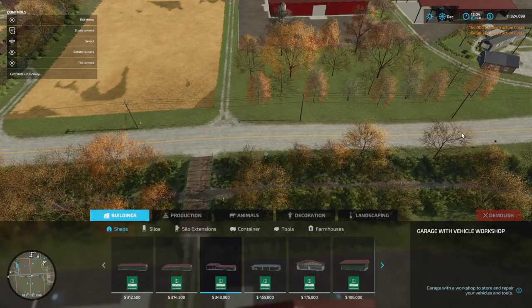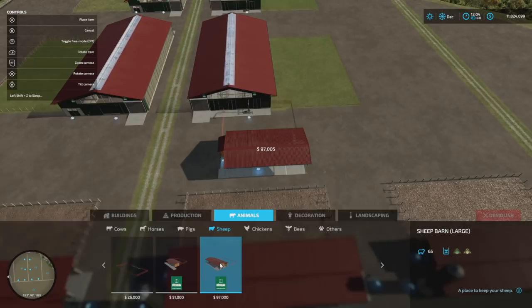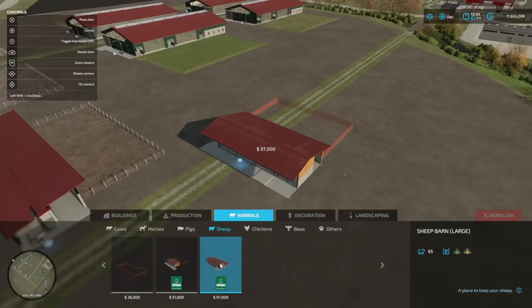So there's four places for pigs — not too shabby. And we're still doing pretty good on money as well. I won't tell you about possibly cheating money in — I'll deny it.